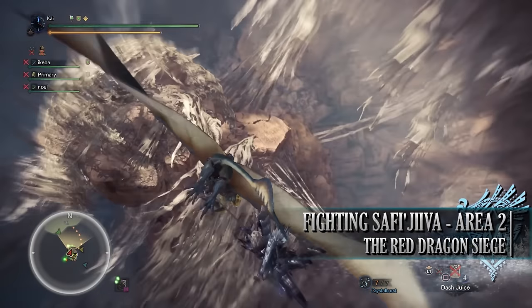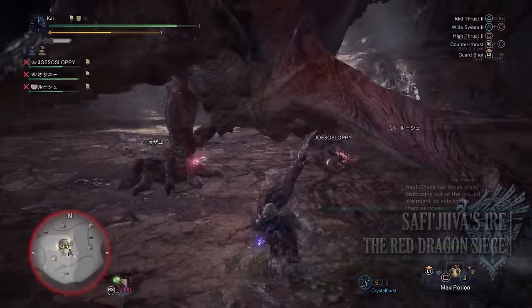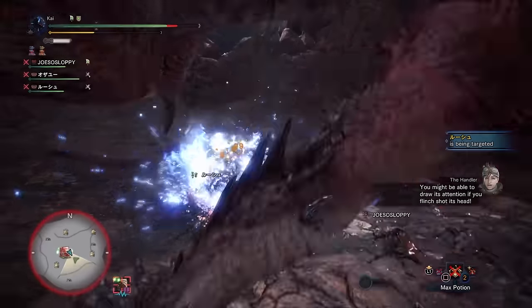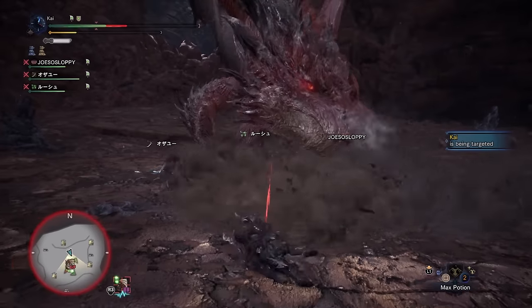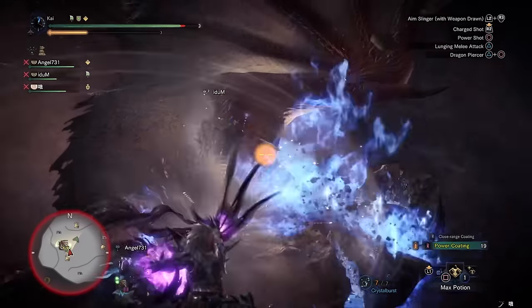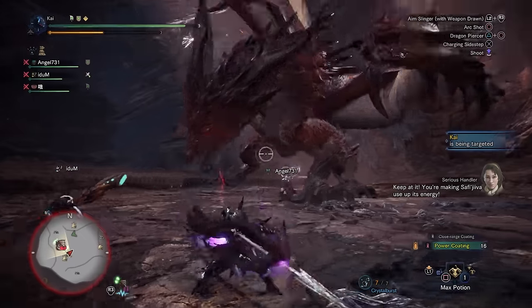In zone 2, players will face most of what they experienced in zone 1, with a few new additions: Safi'jiiva's Aya and the Sapphire of the Emperor. Safi'jiiva's Aya is an aggro mechanic where the monster turns all its attention to a single hunter. Other hunters can still be hit, but the brunt of attacks goes to the person with the Aya. You can tell who has it via an on-screen message and Safi'jiiva's eyes turning red, creating a red line between her and the targeted hunter. The Aya is drawn to the player dealing the most damage, which is normally a DPS-focused player.